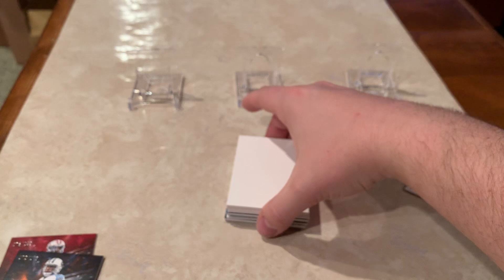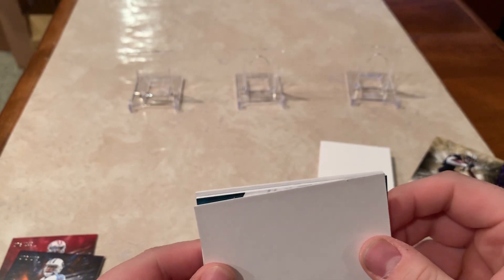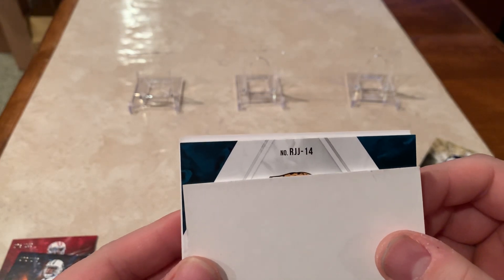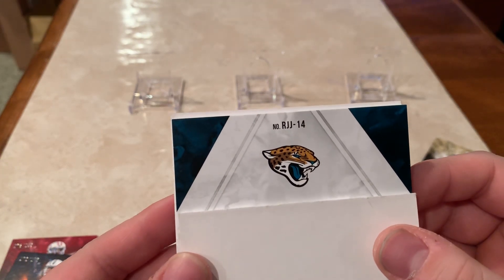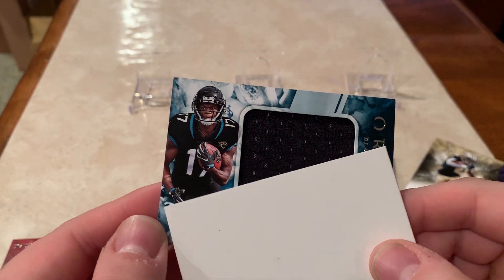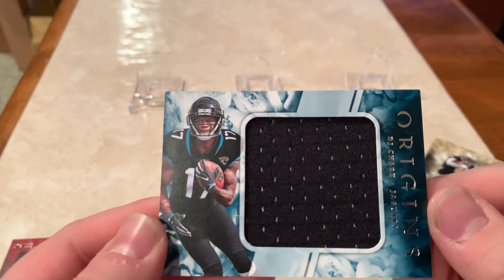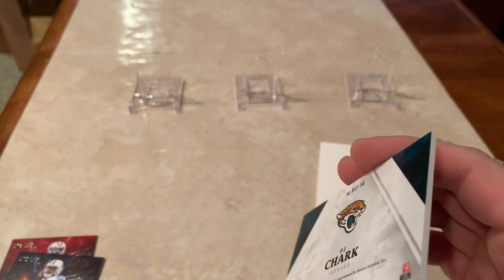Let's start from the back — this should be just our patch or jersey card, rookie jersey I'm assuming. Jaguar... Rashad Joe... DJ Shark. Yep. Nice big jersey, not numbered. Just a big piece of jersey — still a cool card. See how thick they are? About 100 point, maybe 130.